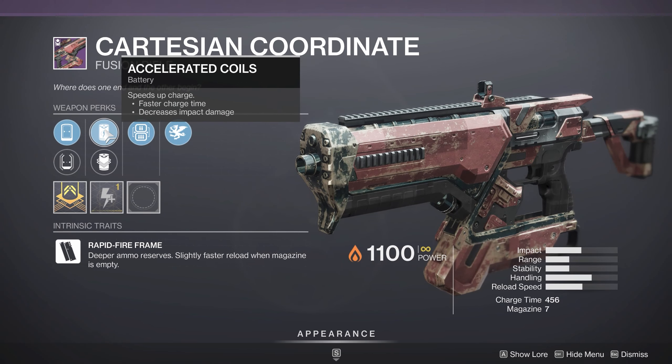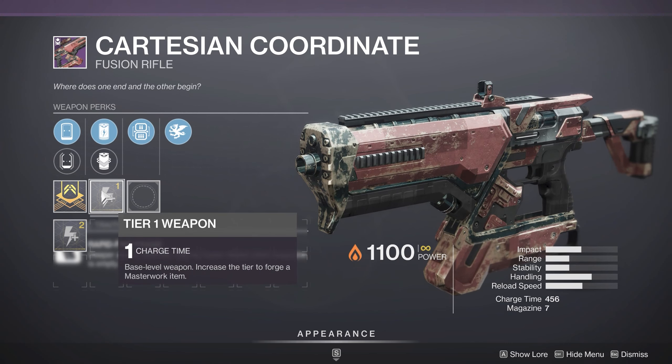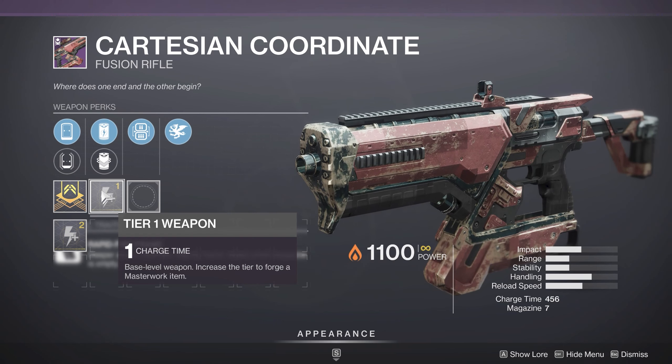And if you combine Accelerated Coils for a faster Charge Time, it will lower impact but not that much. And then if you Masterwork it, it's going to have an even faster Charge Time — again you may lose a little impact — but your DPS output is going to be faster than any other Fusion Rifle.